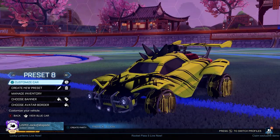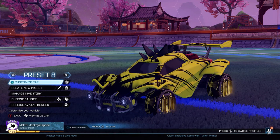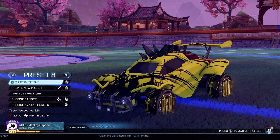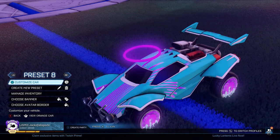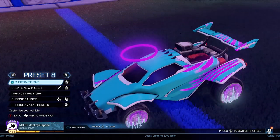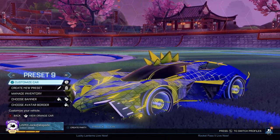Over here we've got some inverted P-SIMs, which honest to God are just terrible, horrible, atrocious wheels. But I like variety. On the other side we've got our purple Equalizers with the Streamline — that purple and sky blue color scheme kind of matching each other there. Do enjoy that.